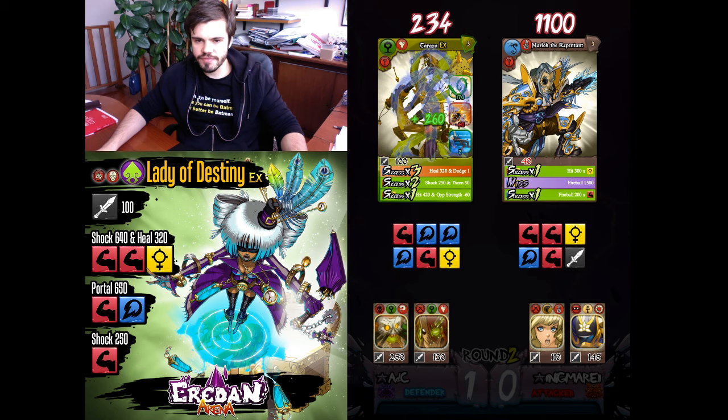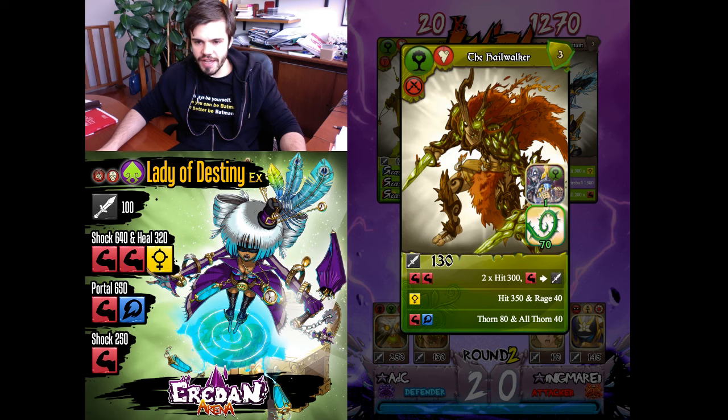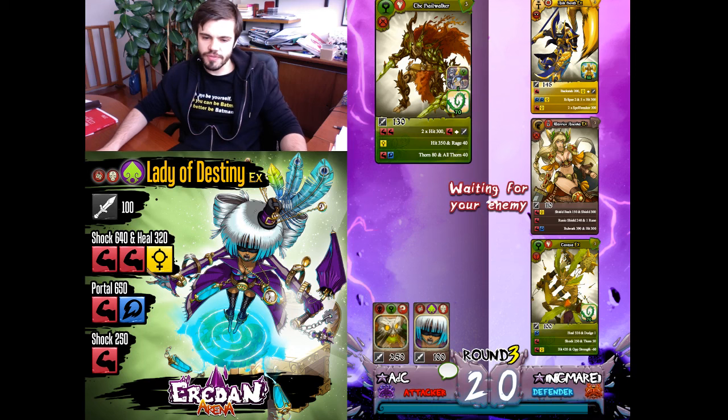One heal, two heals, three heals — perfect. Now let's go with Hailwalker. He has Taraxa also, so I'll try to buff Lady of Destiny as much as I can with all this Form.